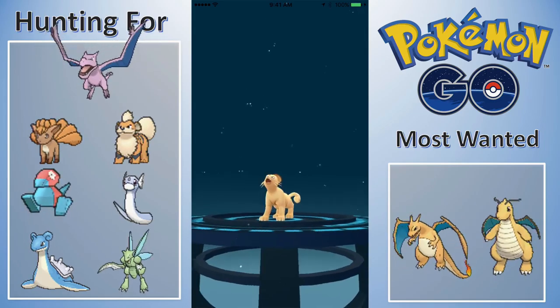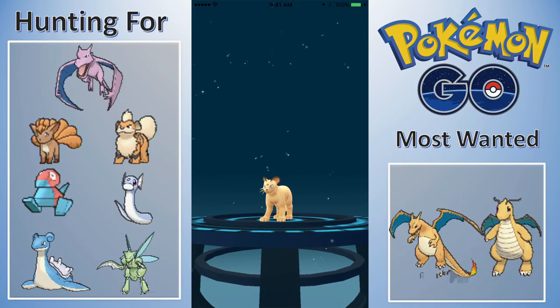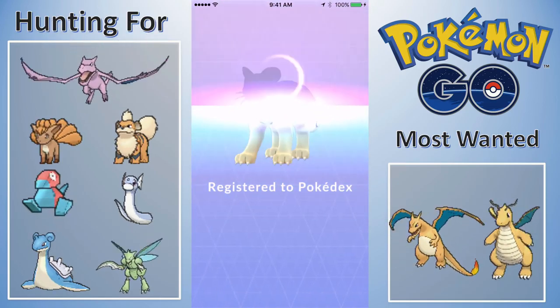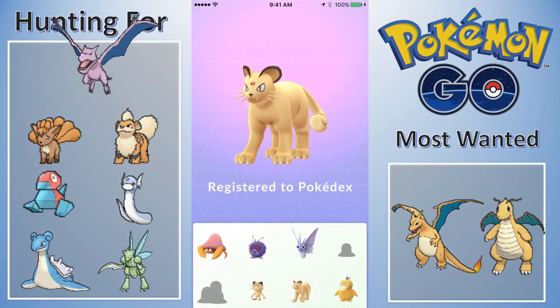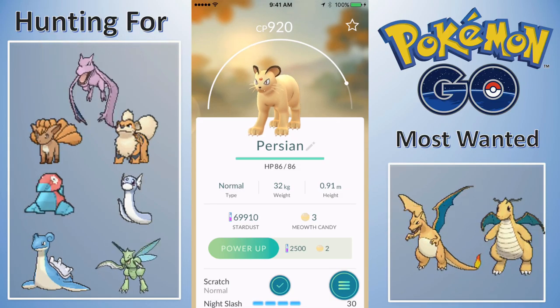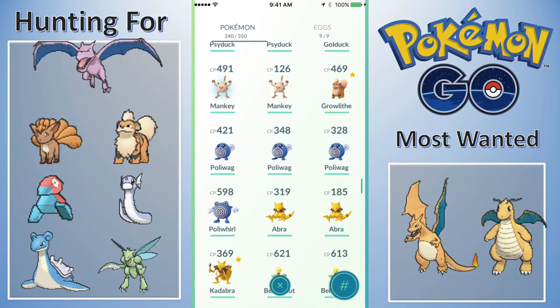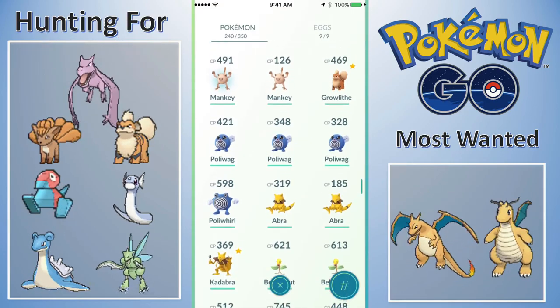I think we hatched a Meowth in the episode and that gave me the candies I needed. I thought I'd evolve it here because I'd probably forget. It's a 920 Persian — not the greatest, not over a thousand like I would have liked, but still not bad.